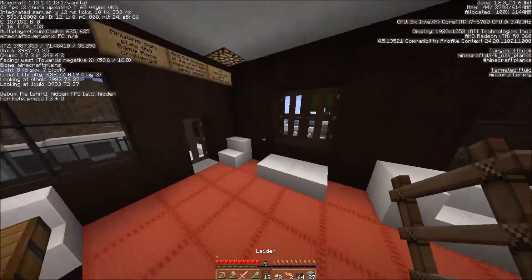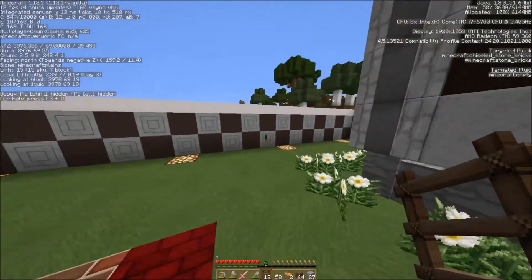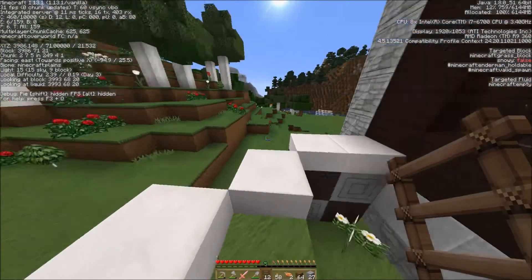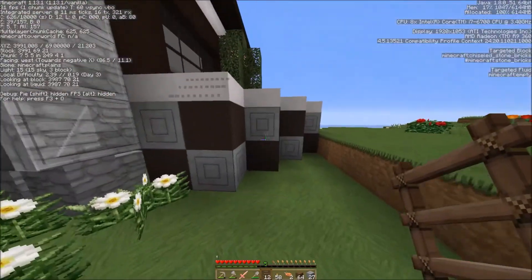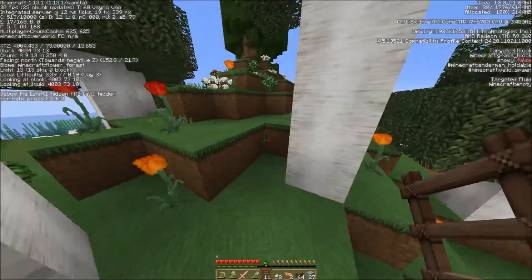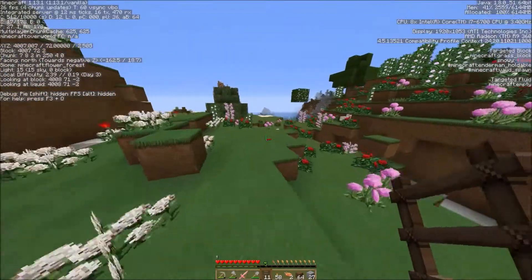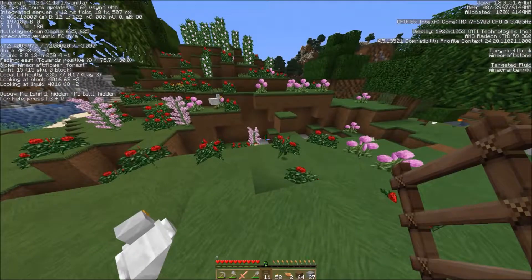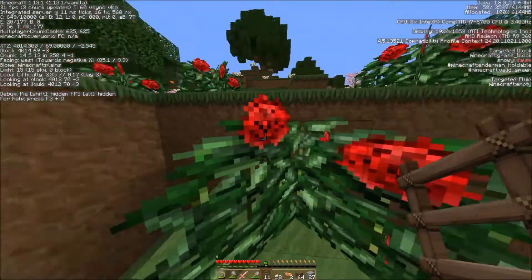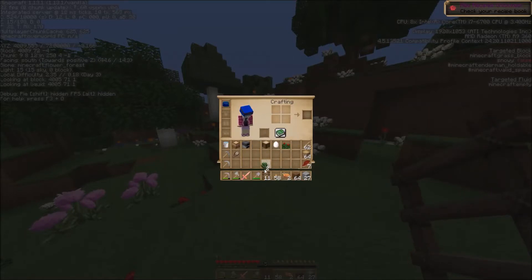I heard an enderman out there. Hopefully there's nothing else out here. Don't see anything except for a rabbit. Now let's go see if we got any apples or saplings or both. Evidently I was in there too long for that — darn it. I got wood and an egg — I don't need the egg, but I do need a red flower. Let's plant these.